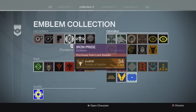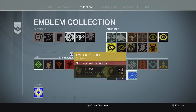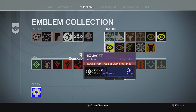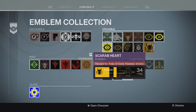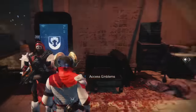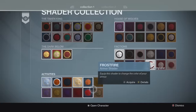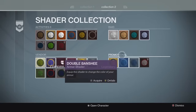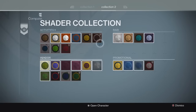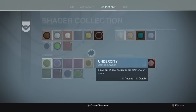We also got some new Iron Banner emblems — the Iron Pride one looks pretty sick, and another called Iron Wood Tree. We got new Trials of Osiris emblems, including a Flawless Victory emblem which I believe you'll be able to get if you go flawless to the lighthouse in the new Trials of Osiris when that comes out. We also got shaders — faction ones, activity ones, House of Wolves, Taken King, and my Suros one. You can preview all of them and find out how to get each one.